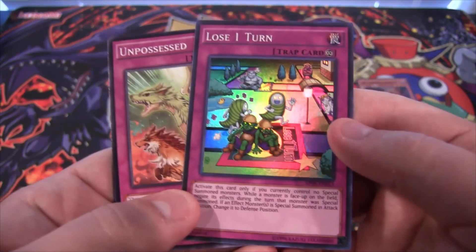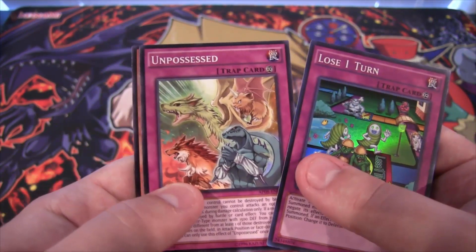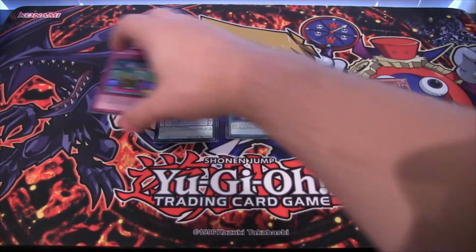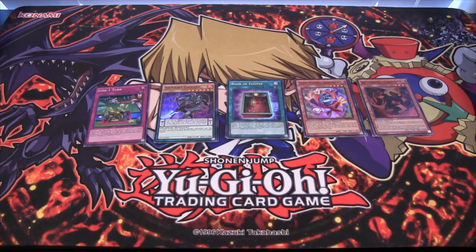I believe Lose One Turn's text got reworded a little bit as well. Unpossessed and Swift Gaia the Fierce Knight — that'll come in handy with the new Gaia support we finally got in English. And yeah, that's the opening. We were able to get Toon Masked Sorcerer, which I'm really happy about, and Lose One Turn — those are really good super rare reprints from this set.